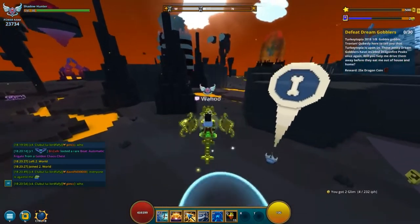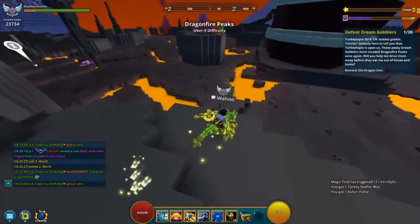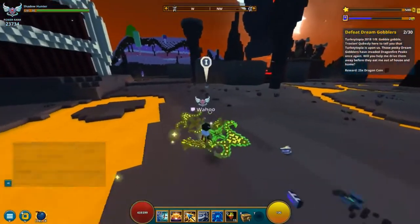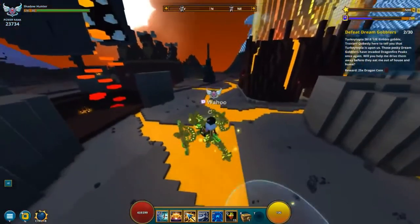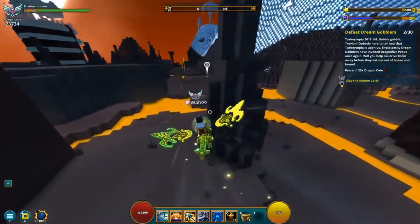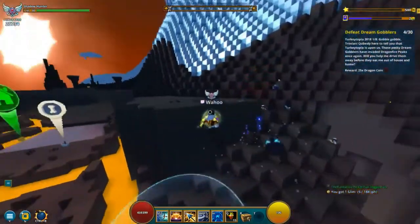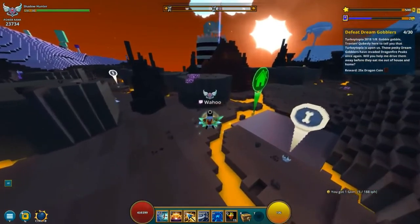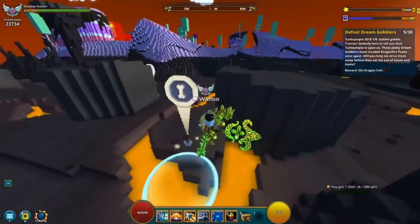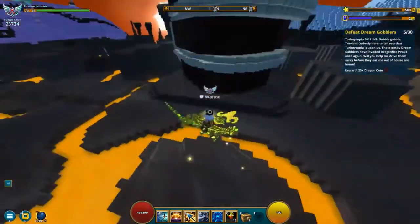Step 1 is to defeat 30 turkeys. They are basically all over the place in the Dragonfire Peaks, and it doesn't have to be U5 — it can be any difficulty that has Dragonfire Peaks. You just find them on the surface. It doesn't take very long to get these 30, and they can also be big boss turkeys. You will not find them in dungeons though, so you do have to find them on the surface. These also drop small turkey boxes with special turkey-themed loot like the mount and ally. That's basically step 1, so let's head on to step 2.